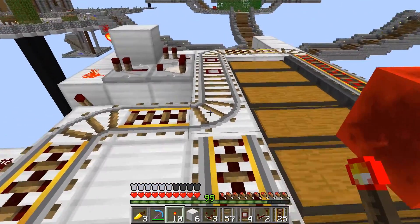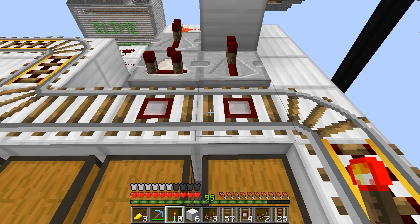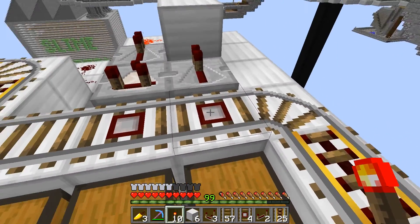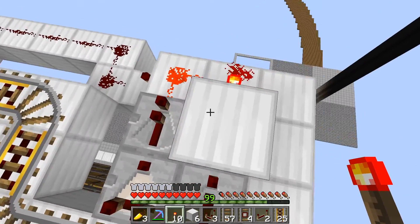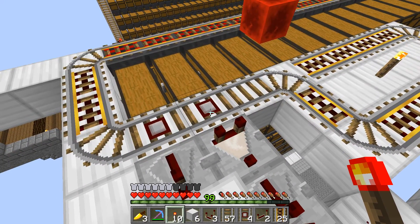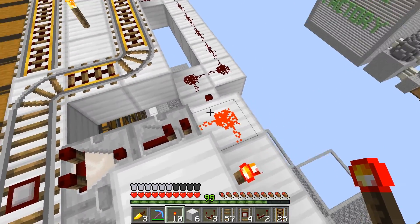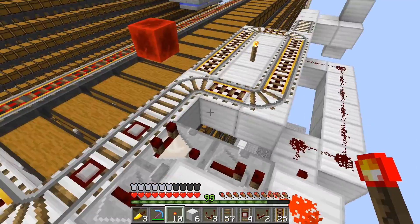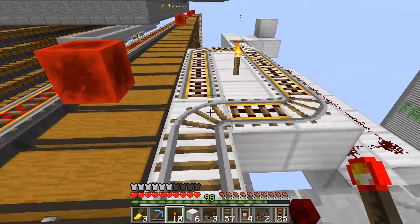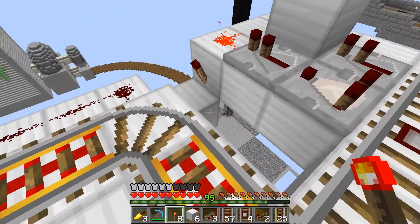So now what's going to happen is my cart will come. Once it's done doing this, it'll come back around here, automatically power this, which will send a pulse. As it goes over this detector rail — if it's empty, it will not pulse, which will allow this track to switch. If it's full, then this track won't switch and it'll loop back around. I'm going to put a torch here and a torch here, and that should power everything.